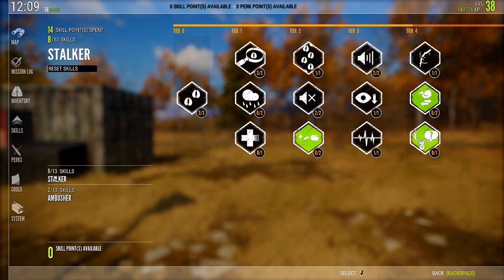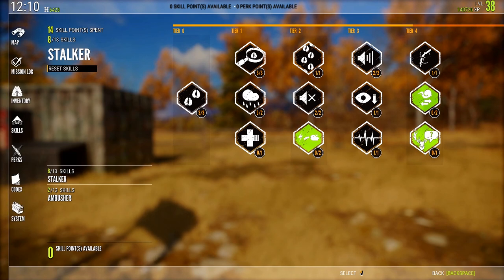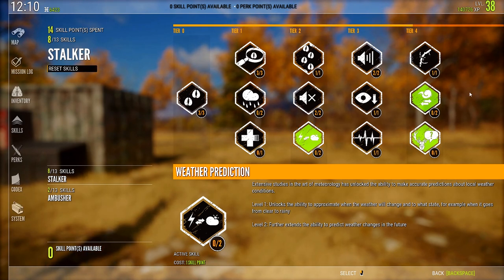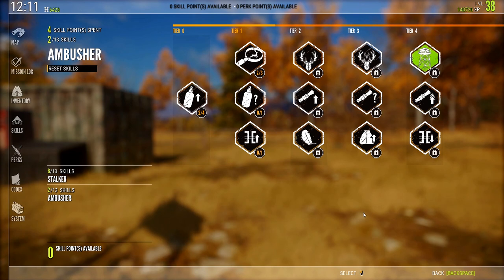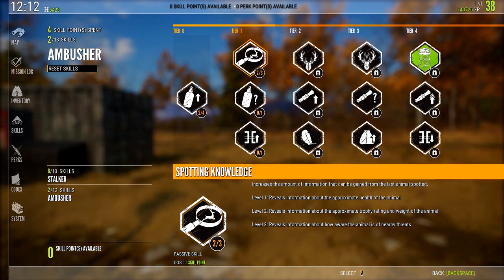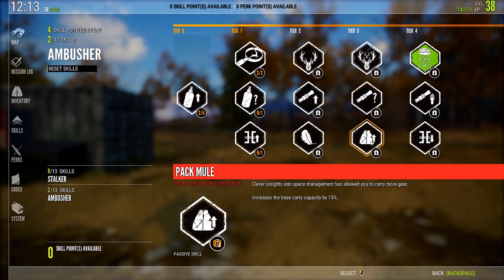I don't understand the ambusher tree and I feel like it needs a lot of rework — things need to be moved around and some things removed completely in order for it to be worth putting points into. As I said in the last video, go with stalker. The four points I have in ambusher right now include Spotting Knowledge in Tier 1, and I might get into Sight Spotting and Tag. I'd love to put a point in Pack Mule but it's so far up the tree it's just not worth going through everything else to get to just that.